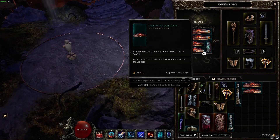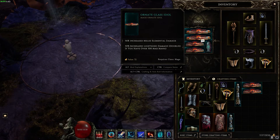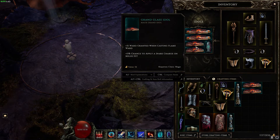For idols, you want both 1x3 idols that have a percent chance to apply a spark charge on melee hit. You can go with four of these for the greatest chance to apply a spark charge on every hit, or do two and two — the other two will increase your melee elemental damage and increase your lightning damage doubled if you have over 300 max mana. Make sure to get at least two idols with spark charge on melee hit, otherwise Shatter Strike won't apply any spark charges.